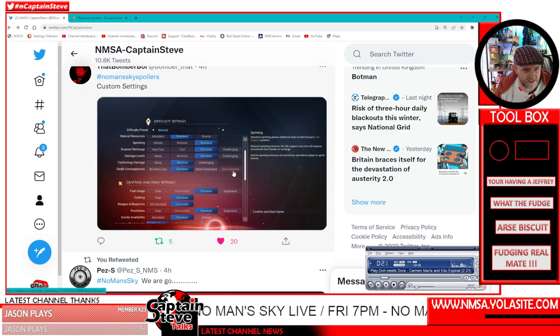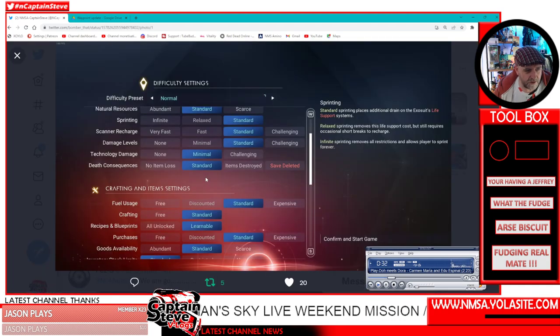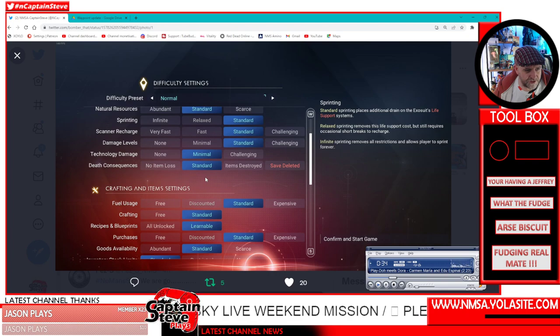There's a 'save deleted' option — death consequences — okay, interesting! I like this a lot. You can adjust scanner charging, damage levels, and other settings. I don't think there's an option to start without a ship, which a few people would have liked, but I may have scrolled through it too quickly.